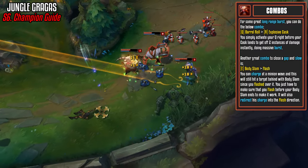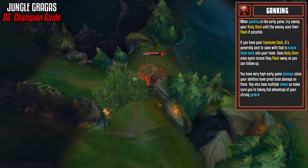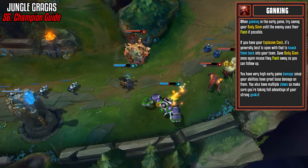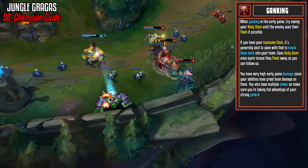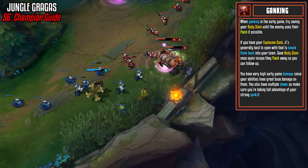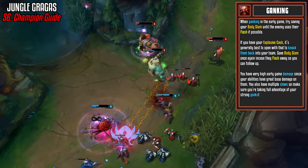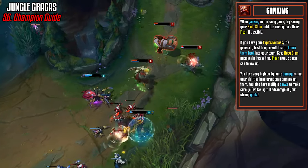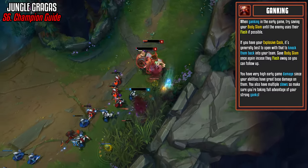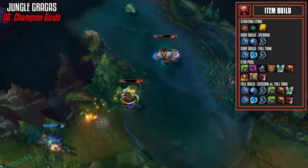Keep in mind that Flash changes the direction of your E charge, which is great if somebody dashes away — you can flash into them to still land Body Slam. When ganking in the early game, try saving your Body Slam until the enemy uses their flash if possible. As soon as they flash, follow up with Body Slam and kill the target. If you're level 6 and have Explosive Cask, it's generally best to open with the knockback so they go into your team, then save Body Slam in case they flash away.